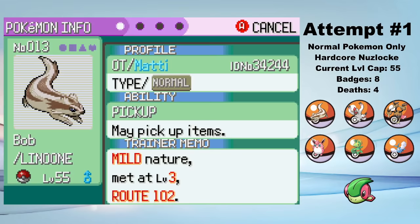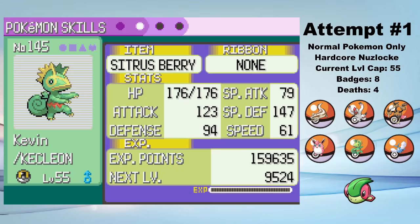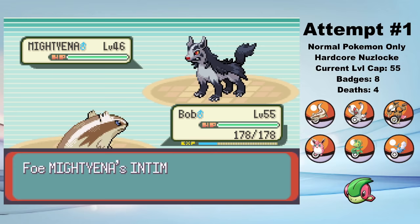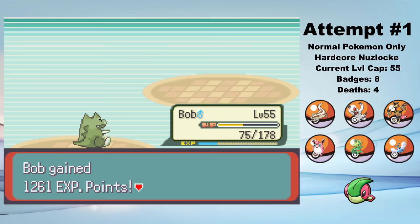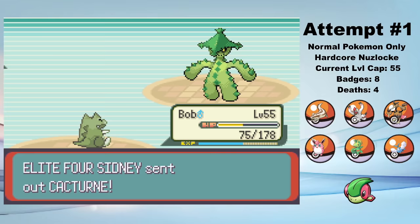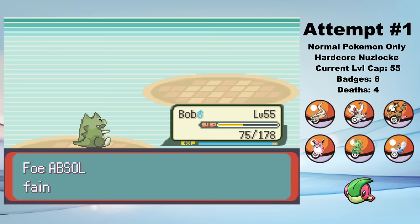With all 8 gym badges obtained, it's time to take on the Elite Four. Here's my final team, all leveled up to level 55 to match Drake's Salamence. First is Sidney, so I lead Bob the Linoone. I set up a Substitute as his Mightyena goes for a Sand Attack. Then I go for a Belly Drum, which halves my HP but maxes out my attack. Then Secret Power just sweeps through Sidney's entire team. It's possible to make this Belly Drum strategy work for every single Elite Four member and the Champion if you have the right amount of setup — I did a whole video about sweeping with a single Linoone that you should definitely check out. But I don't have all the tools to do a full Linoone sweep here, so we'll need to be a little more creative.